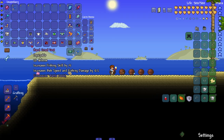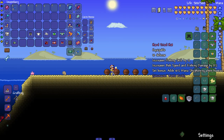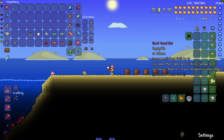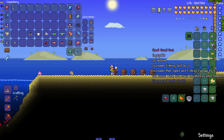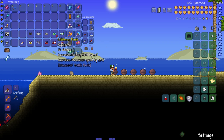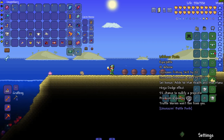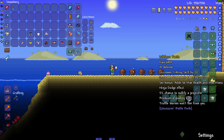In our last three armor sets, we got the Hard Triad Set — emphasis on hard because it's a hardmode armor set. Set bonus adds 10 mana siphoning when hooked. After that we got the Life Force Set — set bonus adds 50 max health and max mana, a ninja dodge effect, five percent chance to nullify projectiles, and produces truffle worms that won't flee from you. Great armor set.